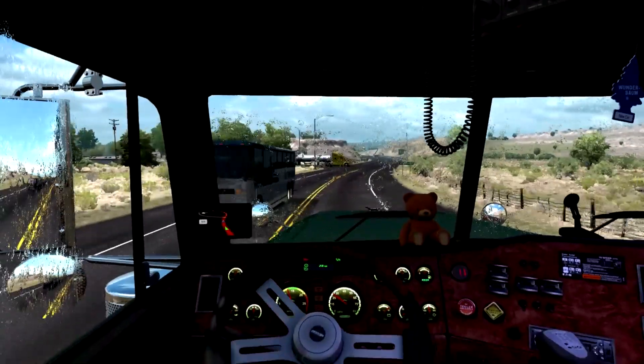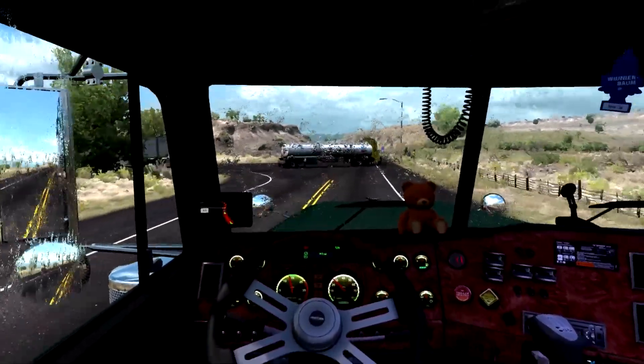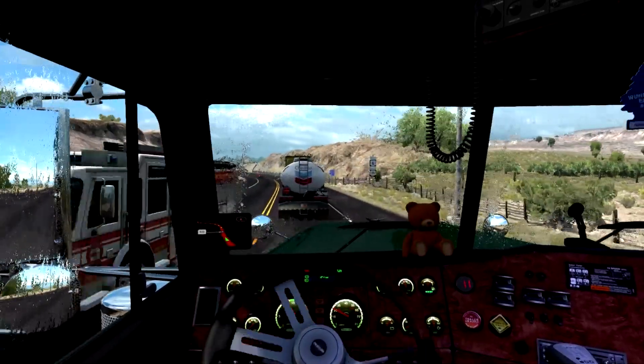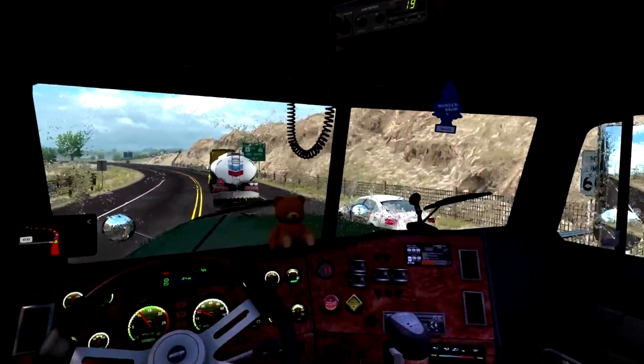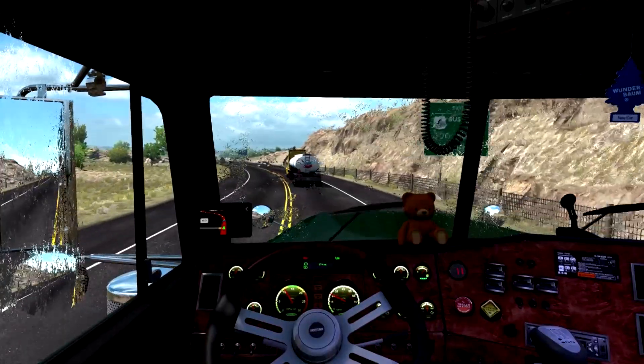Looks like we might go into the mountains a little bit — that'll be pretty cool. We still need the wipers on though — need to be careful. What's the fire truck doing? Oh, he's just going over there. Stay out for the car — there's a traffic stop there.